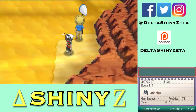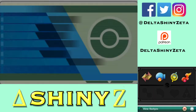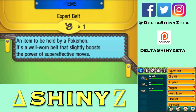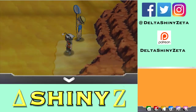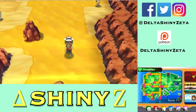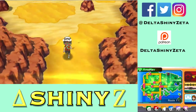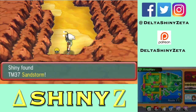Wait, wrong menu! These goggles protect the holder from both weather-related damage and powder. What does powder mean — like Powder Snow, that one powder move in Pokemon? I don't freaking know. Item: TM37 Sandstorm. That's amazing.